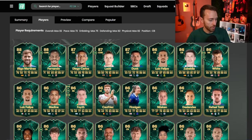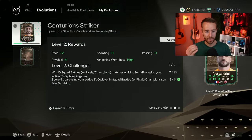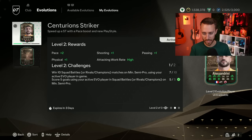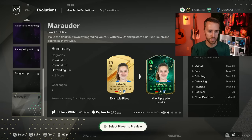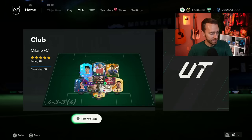Some nice cards in this Evo include Diego Carlos and Ben White. I'd say maybe wait and save this Evolution for later if another one drops in the next 20 days, so you can double up with a Silver player. I'm personally finding more fun with Evos where I take a Silver card through multiple upgrades all at once rather than juggling four or five cards simultaneously — like finishing off the Alessandrini right now.